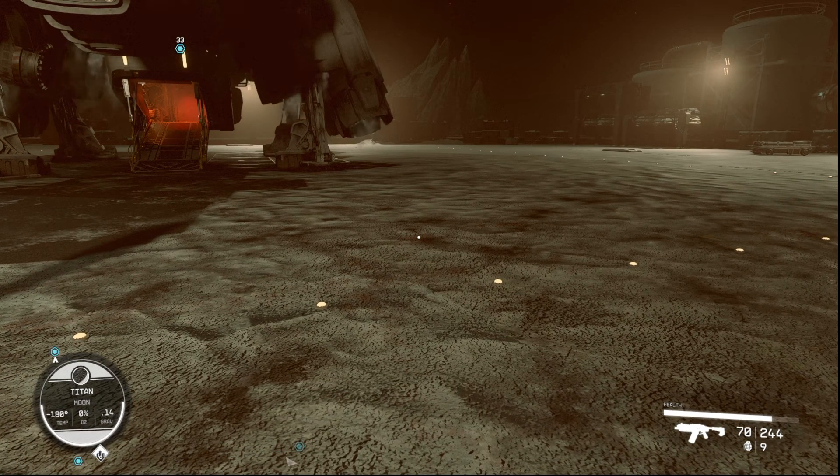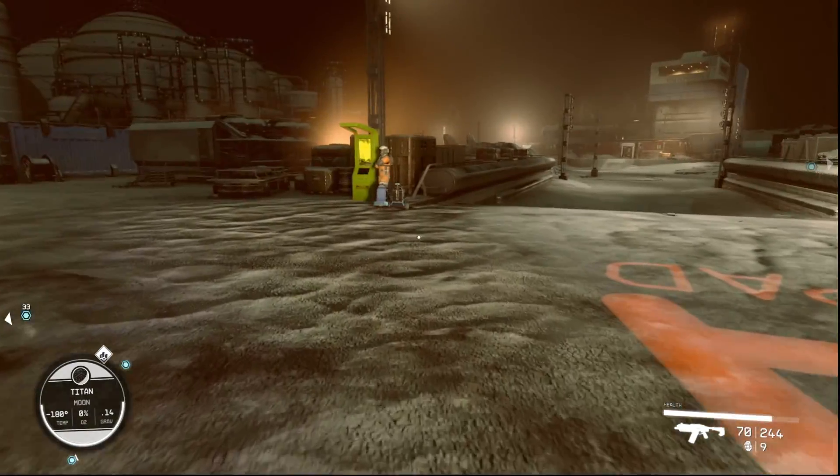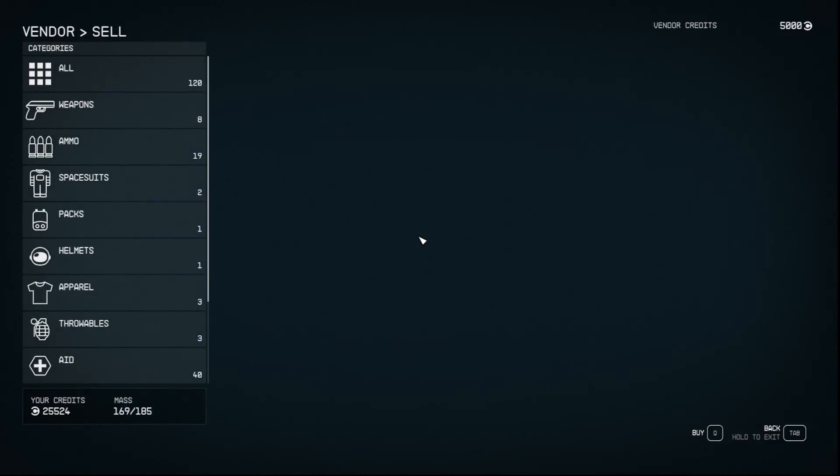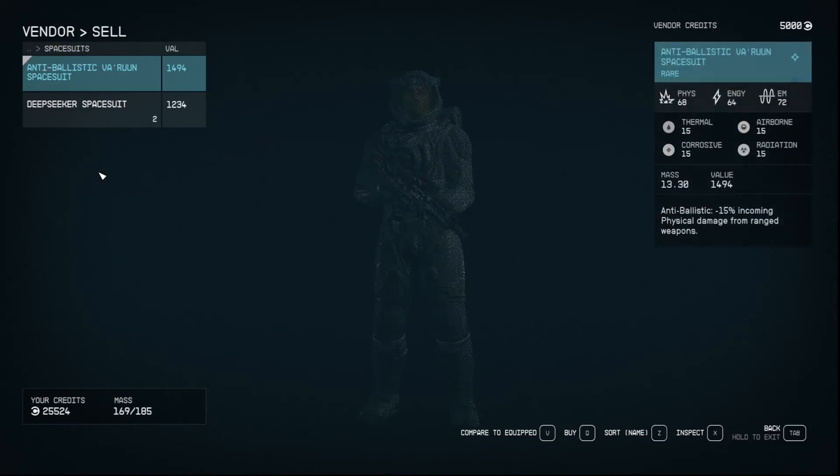Welcome back, citizens, one and all. If you ever need a quick way to sell when you land your ship, there's always going to be the Trade Authority Kiosk, as long as you're at a major port, a major starport.